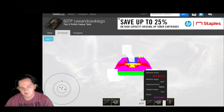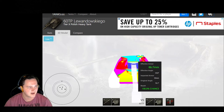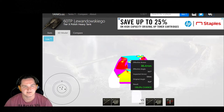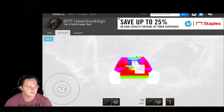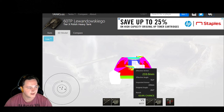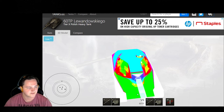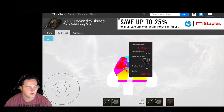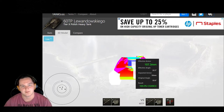One thing I'm going to point out about the 60TP looking at the top armor: if you're shooting a 152mm or bigger, you can overmatch the entire top of this tank. However, if you're shooting 150mm and lower, you're going to auto-ricochet. Right underneath the turret it's also 50mm, which means it can be overmatched just as much as the top armor.